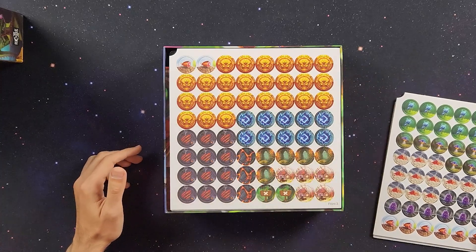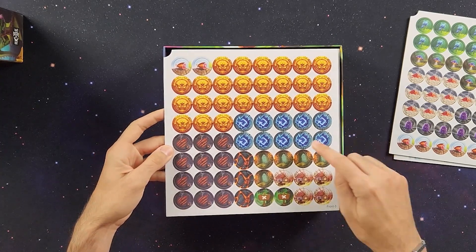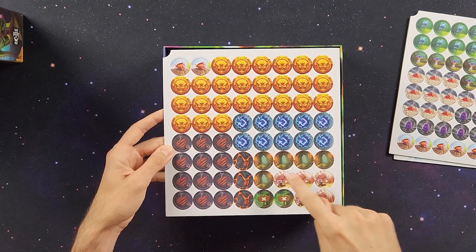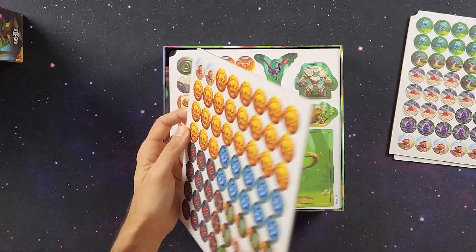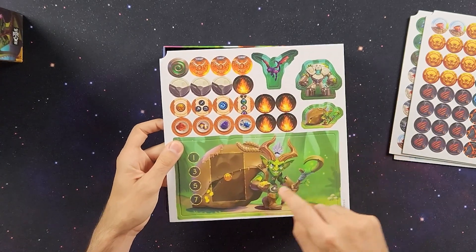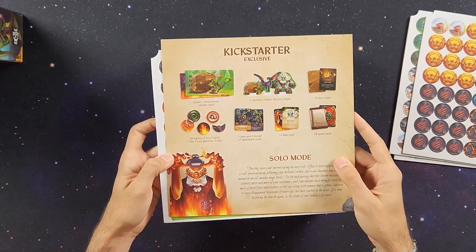These would be the coins. And meat. We're doing a deep dive into this, taking a lot more time with some of these unboxings. We got some re-roll rooms, some wound tokens, some forge tokens, dungeon tokens, clothes tokens, coins, and meat. Then there's the Kickstarter exclusive stuff: the traveler board, the goblin board, the three extra standees, and some extra components.